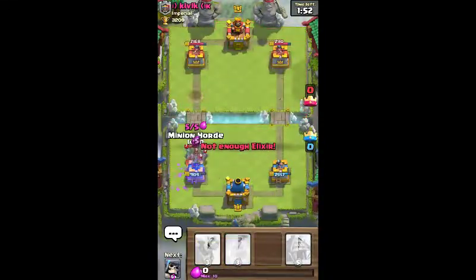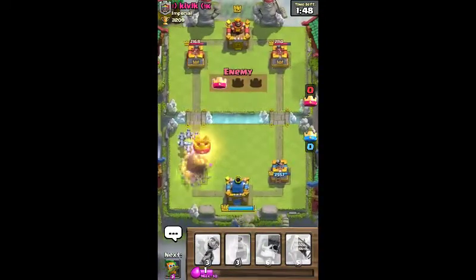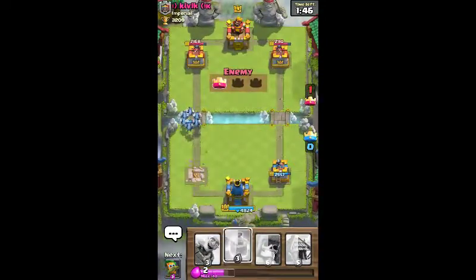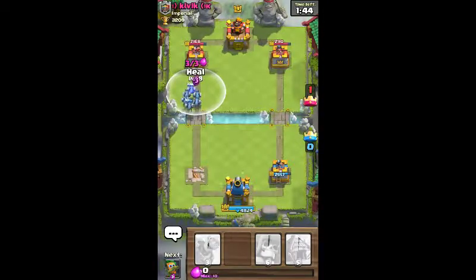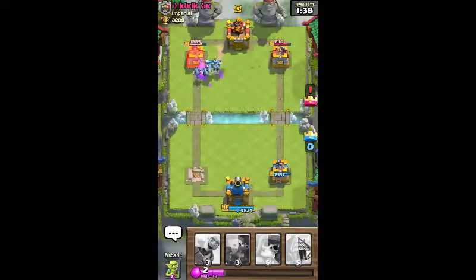But now he's used his arrows, and we'll use the minion horde to counter if it'll ever load. And then bringing him in — not before he takes the tower. That's stupid. All right, here we go. We got the heal spell on the minions. They're healing and they still get on the tower.